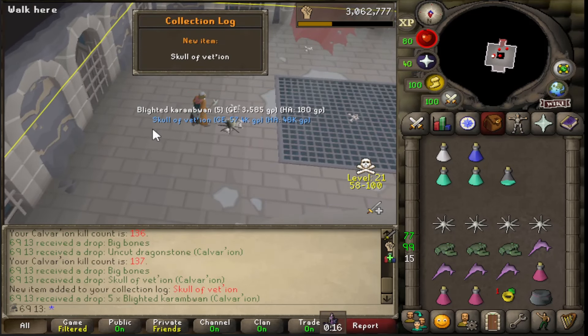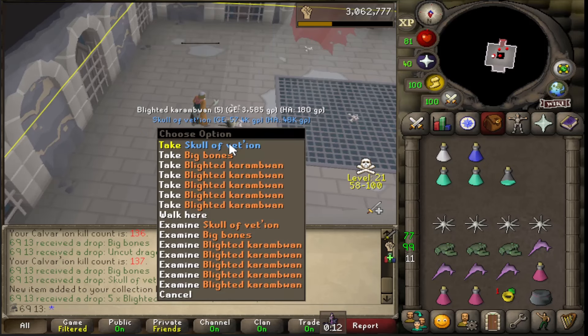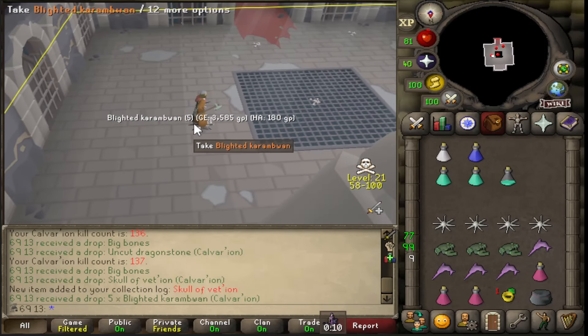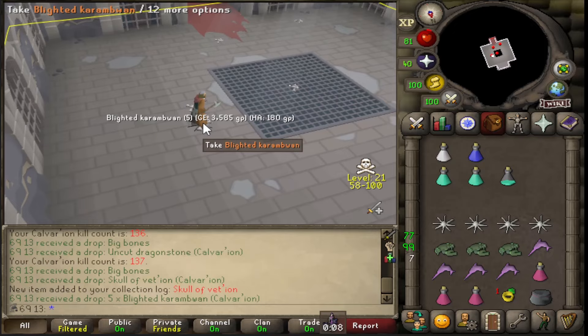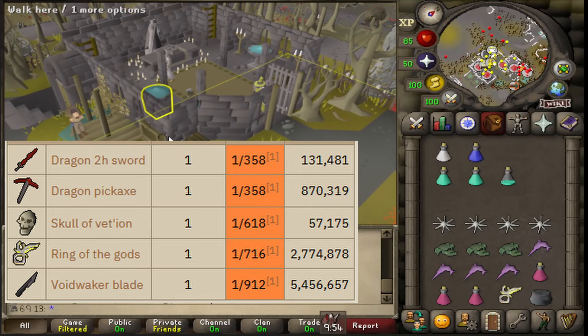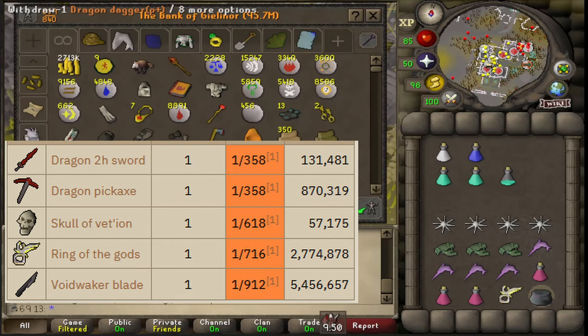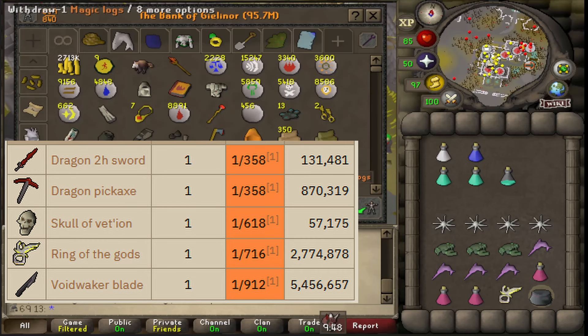Wow - another unique with the Dragon Pickaxe skull of Vety on. I should probably go bank that even though I have no use for that yet. That is also a much higher drop rate than the pickaxe - it's 1 in 618 as opposed to the pickaxe which is 1 in 358.